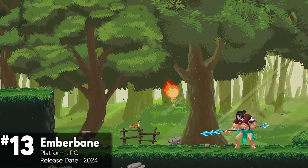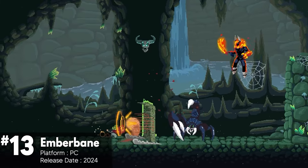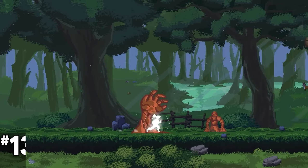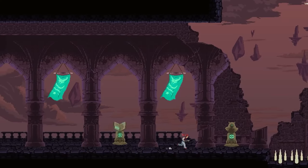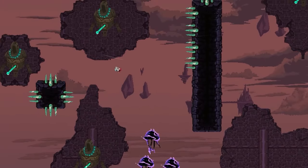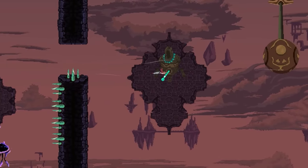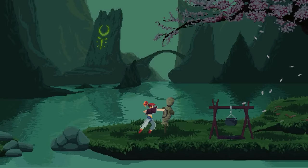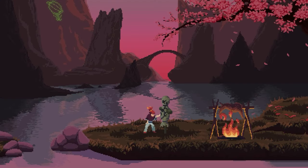Emberbane is a pixel action platformer game that draws inspiration from the popular series Avatar: The Last Airbender. The game features a unique elemental system, where players can switch between elements to adapt to different situations and enemies. The game promises epic confrontations and boss fights, demanding skill, strategy, and determination to conquer. Its pixel art has been praised, and it features a style-switching, combo-chaining aspect without any auto-lock-on.